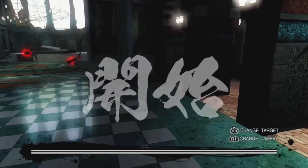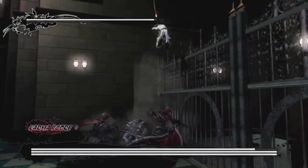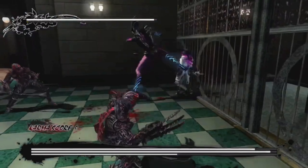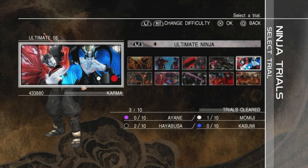Very sad and annoying. I switched to Ultimate Ninja Trial 5 and used Luigi wall jumps to attack bosses - the easiest approach. I cleared that trial, so only one is left.